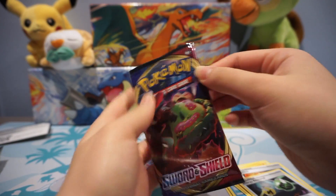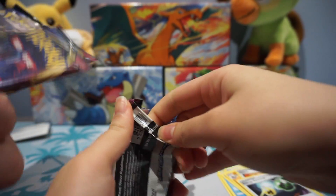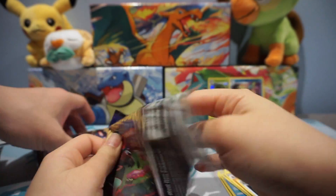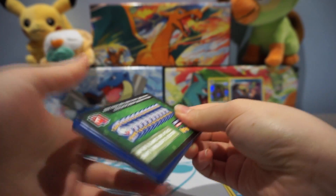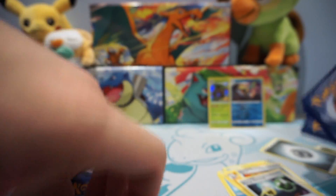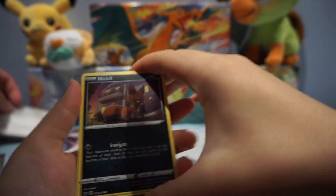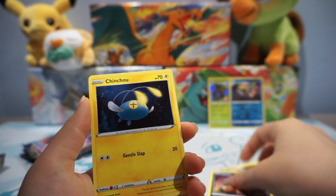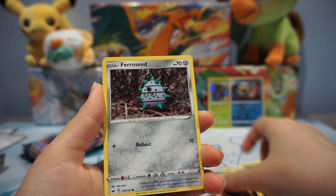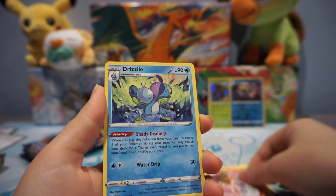What's a good one here? The sword doggy — Zamazenta — it's really playable. There are a lot of good cards in this set that are non-GX. Cinccino is a good one, and Frostmoth is also a good one. There's still a chance you get it in the reverse spot.